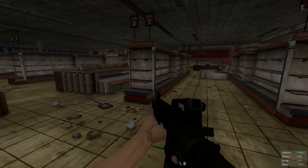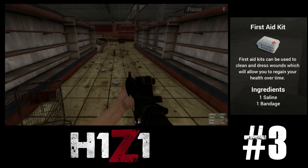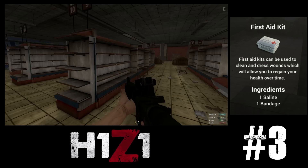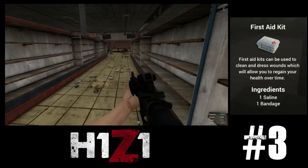Next we have the first aid kits. They are a great way to recover your lost health and pretty simple to make. You're just going to need some bandages, which come from scraps of cloth, as well as some saline, which comes from purified water and salt. Now you can patch yourself up after last night's gunfight.